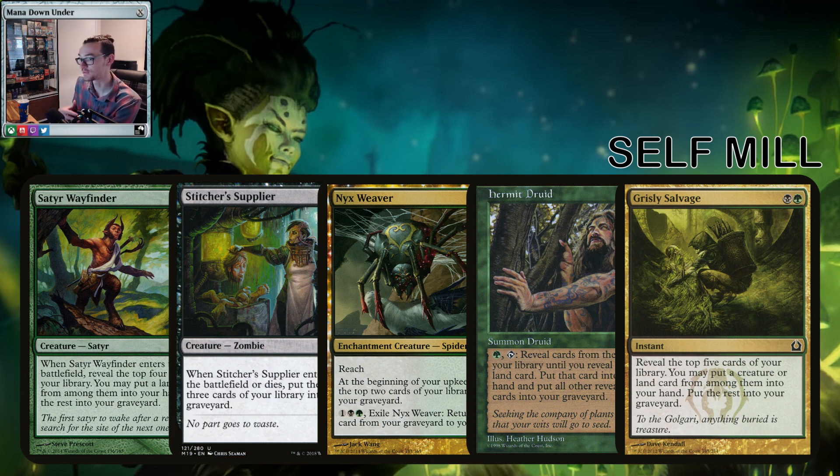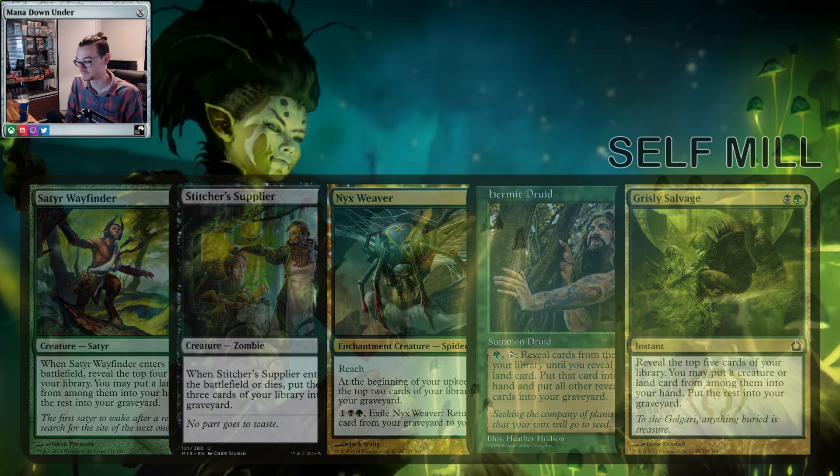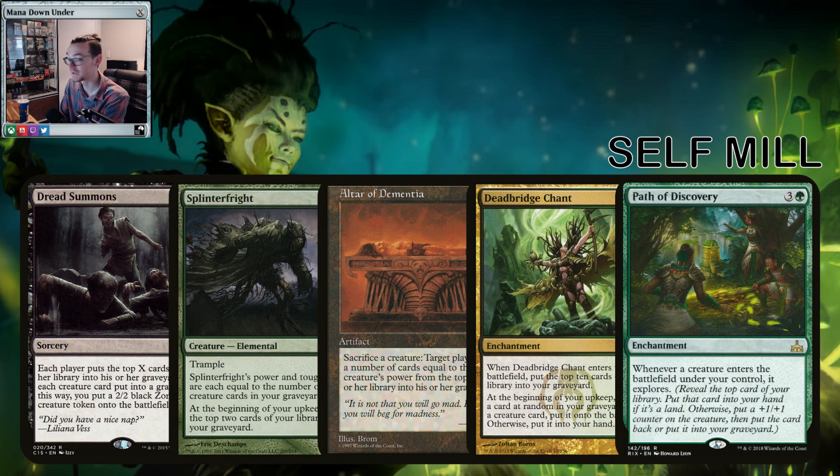Hermit Druid, depending on how many basic lands you run, could be a good way to go — a little bit dangerous though, you could mill yourself really hard or nothing at all, kind of a hero or miss. But you can go for bigger cards like Dread Summons where you pay X and everyone mills X and you get a ton of tokens equal to the number of creatures.